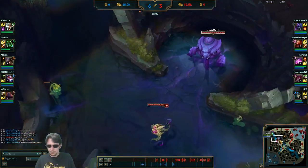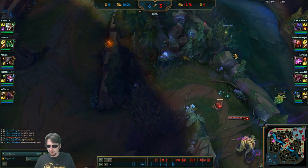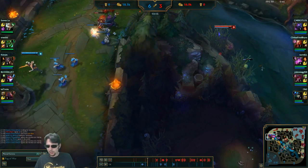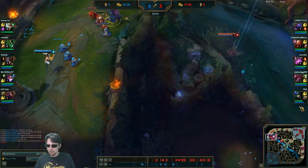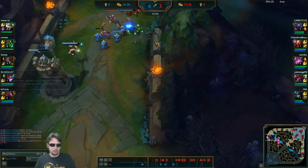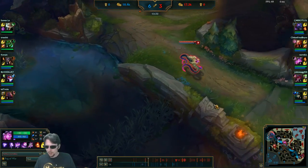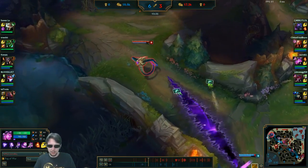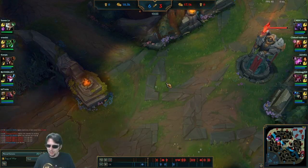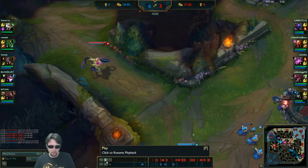So I shove in mid and look top. I sweep, see the ward there, hop in and take it out. I could have just hung out here and waited for Jax to clear it, but I don't think there's any reason to really commit super hard to that gank since I gave away with the plant that I was coming. Jax is just doing his fight-driven thing — he has a significant lead here. Trying to gank top helps snowball that a little further.